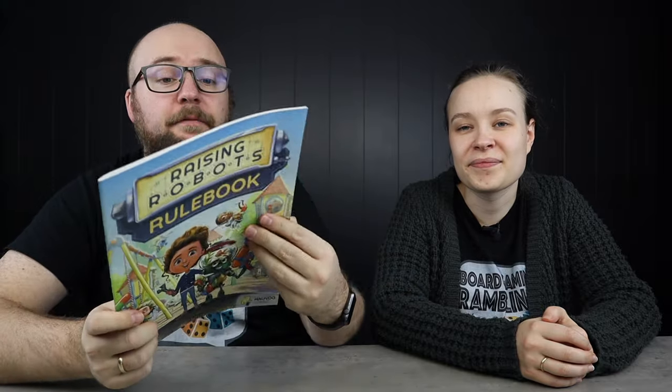We have some of the deluxe stuff, so some pieces you see are wooden, which will be cardboard in the normal version. The upgraded pieces are nice but not needed. The rulebook is 28 pages long, but it has two-player rules, solo rules, a great summary on the back, and an icon index — which is really, really good.